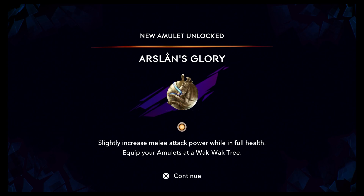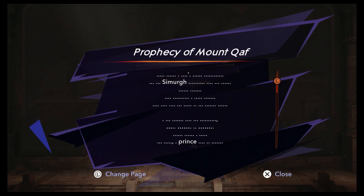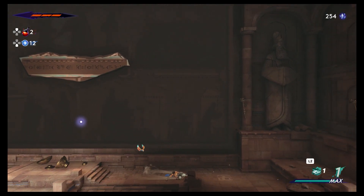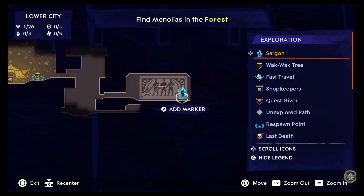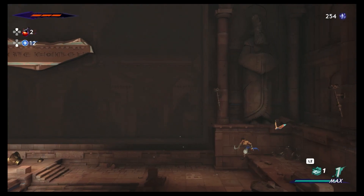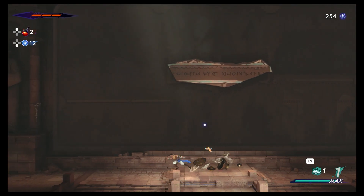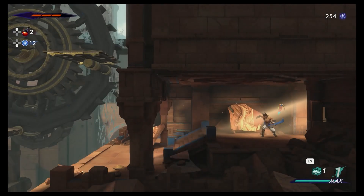New amulet unlocked — slightly increases melee attack power at full health. Equip your elements. That's not bad. Simurg... I'm going to assume that's just kind of on the map. I don't need to worry. I was gonna put a marker here, but I don't actually need to worry about that. We'll come back and deal with that later.